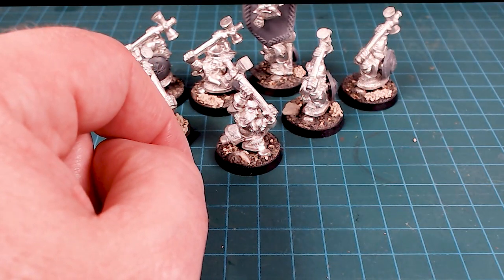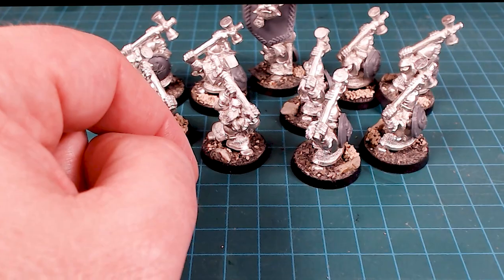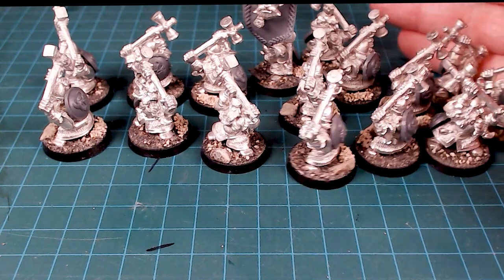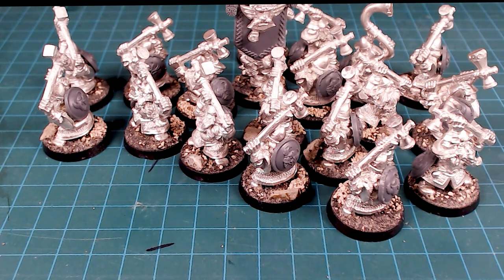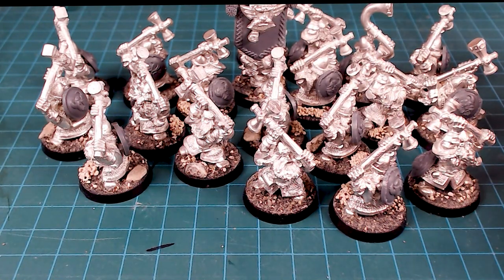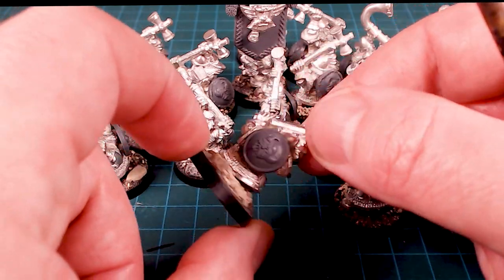I've fleshed out the banner a bit — instead of just having one icon on there we've got a little bit more, though I'm still not 100% sold on that. I've taken some of the shields and mounted them on the mount points, and I've got 20 of these guys — they're all kind of mono-pose, which is hilarious. In the end I think it's pretty awesome that they're all running out there full tilt as a counter-charge unit.